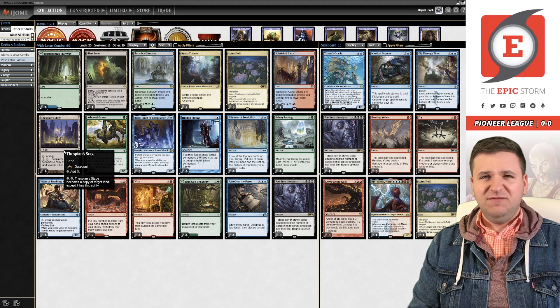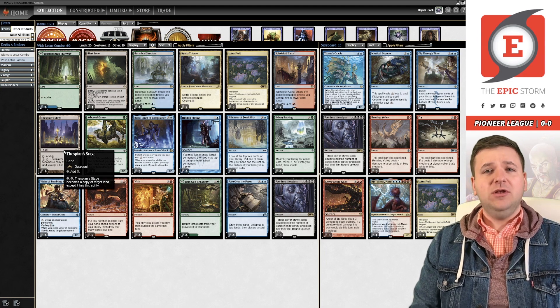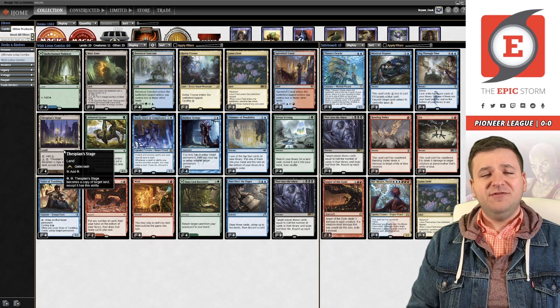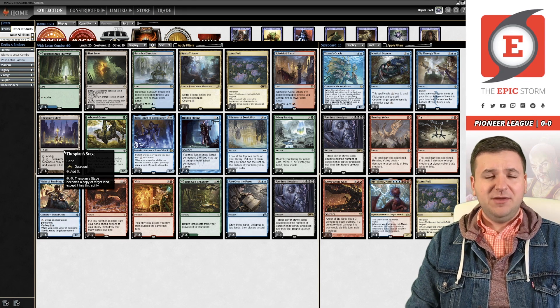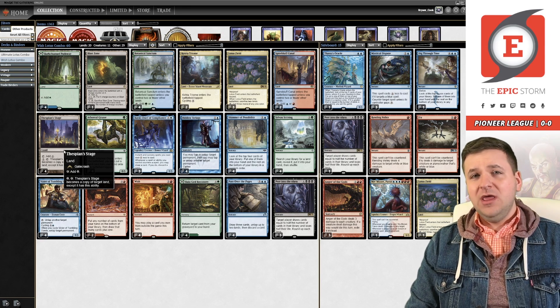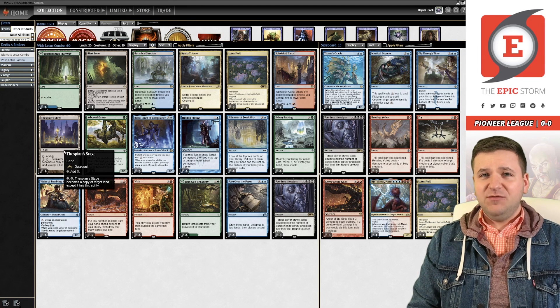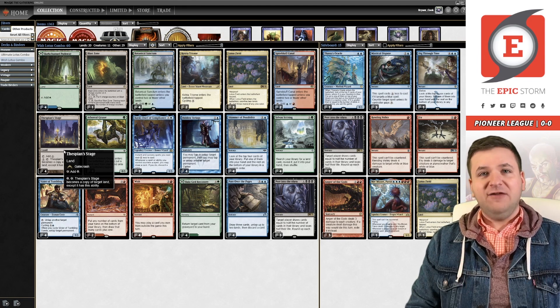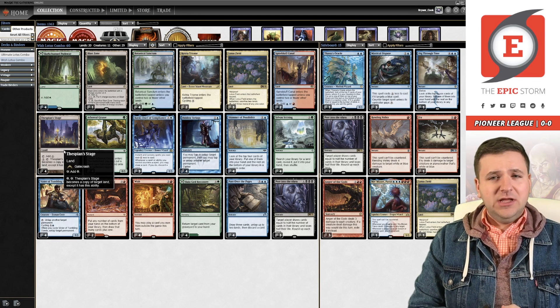Rending Volley is honestly the perfect answer — you can board it in against Blue-Red Thing in the Ice, sometimes against Phoenixes, against Spirits. It's very versatile. In the future it even answers Thalia, Guardian of Thraben. I've been winning about 50% of my matches against Winota, and while that might not seem impressive, considering I was winning around 20% before, Rending Volley is doing a lot of work in the post-board games.